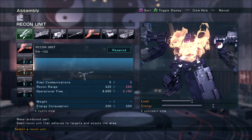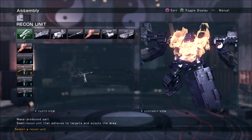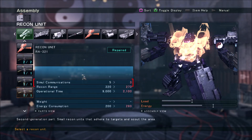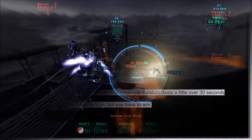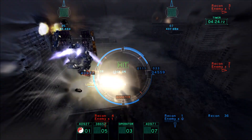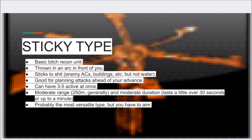Depending on the sticky recon equipped, you can have a different number deployed at once. Deploying a new one while at maximum will cause the oldest one to fail — this applies to all recon units. Using sticky recons to scout ahead can help you plan whether to move in echelon left or right, and provide an indication of probable enemy positions and how many enemies occupy them. Use this to plan your movement up to contact.